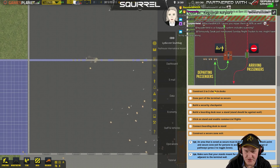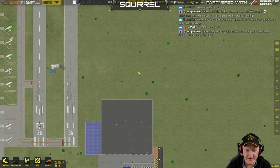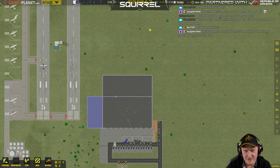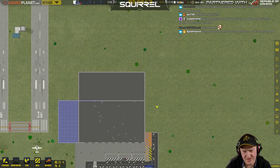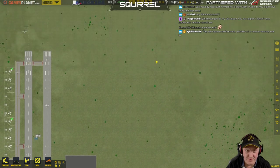So we need to zone part of the terminal as secure, which we'll do when they build the wall. We're going to need to construct two or three check-in desks. It says build a stand and enable commercial flights, build a boarding desk near a stand. So the stand side of things we need to think about in a second. We're probably going to need to expand it that way a bit. I don't want to build my stands too close here.